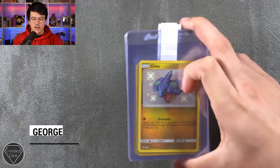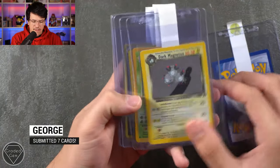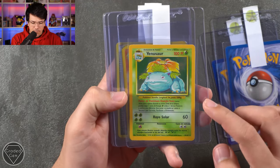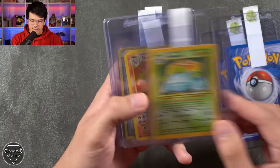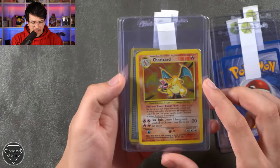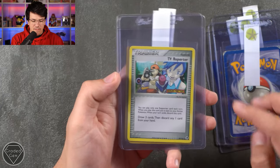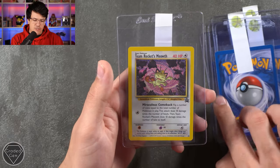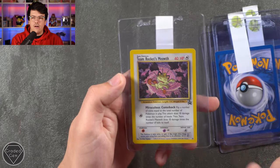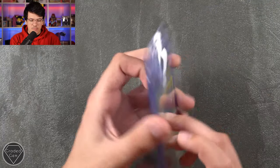Next up we have George, who has sent in seven cards. We've got a Gible, a Dark Magneton from Rocket, the Venusaur Base in Portuguese maybe — I'm not very good at the different languages. We've got the Charizard from Base — it's a little bit beat up — the TV Reporter from Dragon Frontiers, the Pikachu from Base with his good old yellow cheeks, and Team Rocket's Meowth promo. Very, very cool card — falling into a galaxy for no apparent reason. Thank you very much, George.